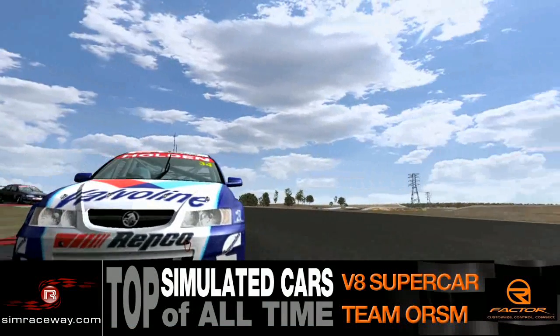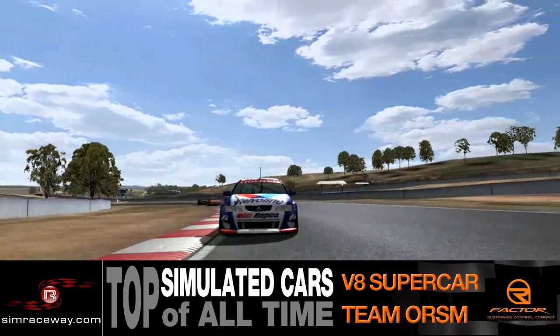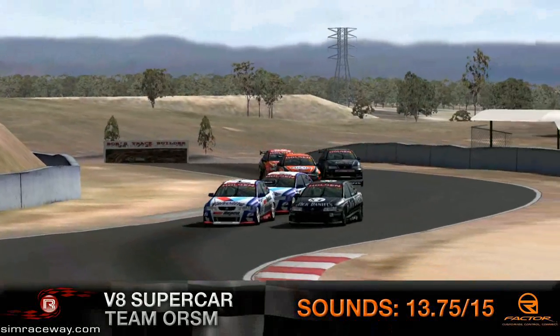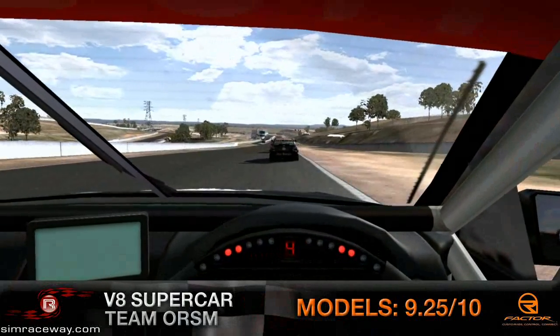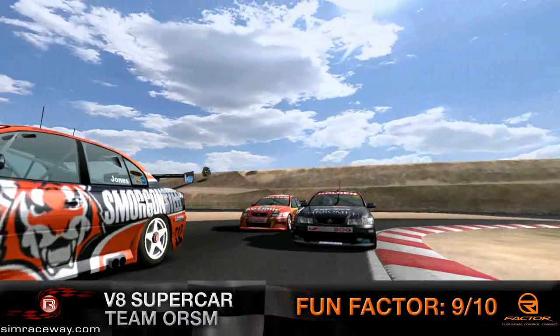Here's our 11th installment — the list is growing, at least 25 cars now, and we're adding two more today. First up is the Holden V8 supercar, developed by Team ORSM — Oceana Race Sim Modders. They originally built this mod for F1 Challenge for the PC by EA, around the '99 to 2002 version, and then converted it over to R-Factor. One of the original mods — it comes with the Ford and the Holden, and includes the Bathurst track.